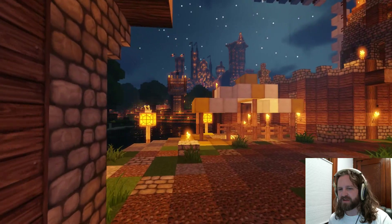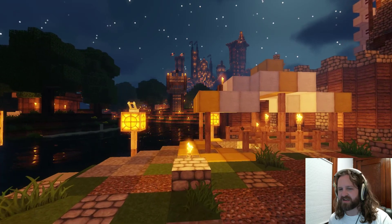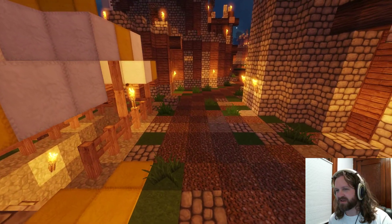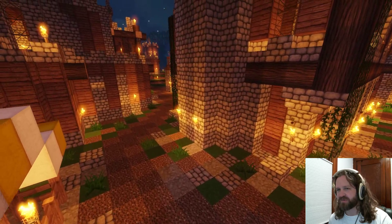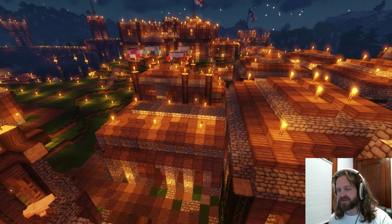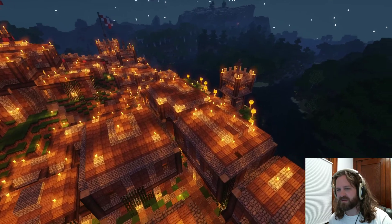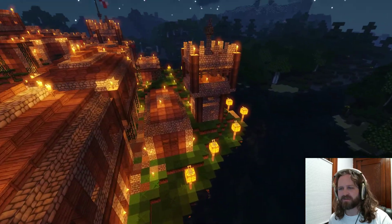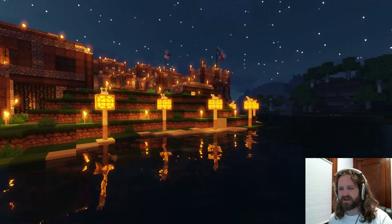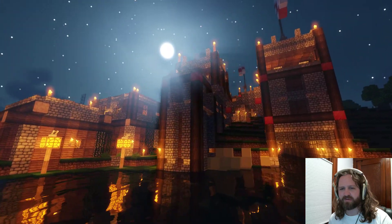If you were playing this on survival like I do, you would maybe get on the subway here and go somewhere else, but instead we'll zoom around. This is a big inn right here — this is furniture. I'll show you guys this in one of the videos. We'll zoom around here quick and go back down by the water and fly around the outer wall.